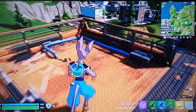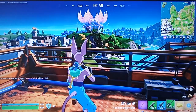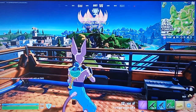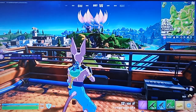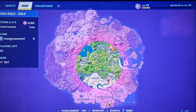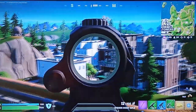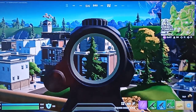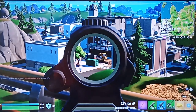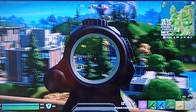This is the ultimate camper move right now — literally the pro camping move. Crouched, got the two-shot sniper, got a nimbus cloud — we're gonna win, definitely. There's gotta be people that are gonna accumulate here. There's gotta be. Shots!